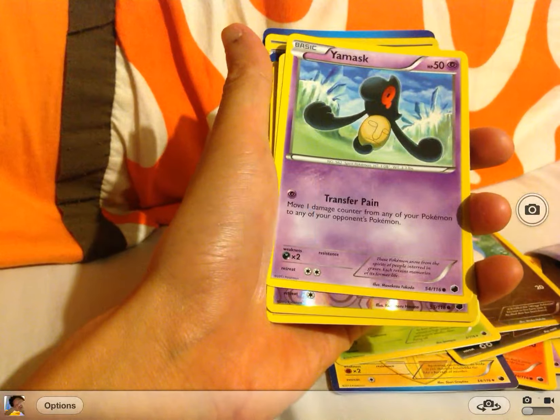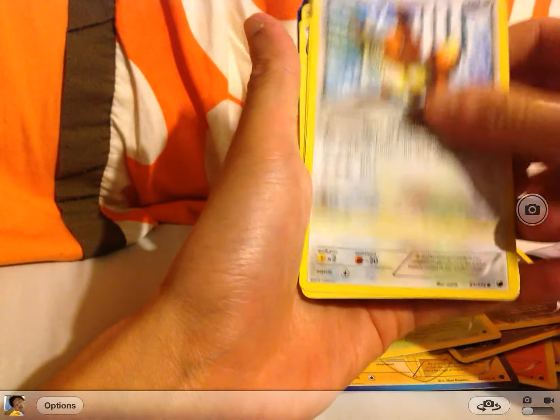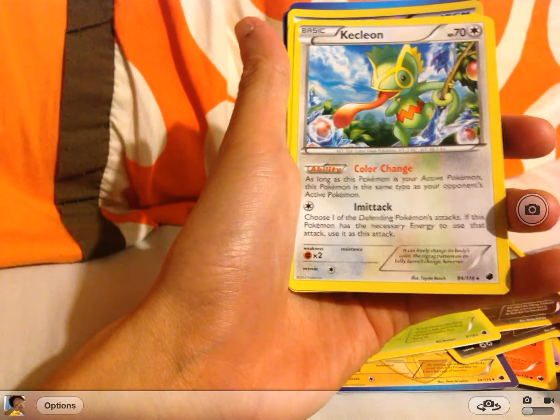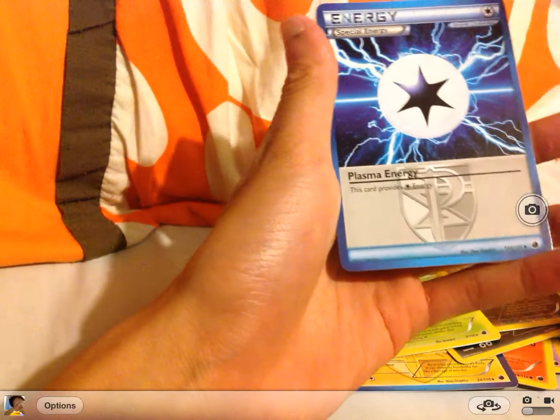Also Nidorino, a Yamask, a Yamask holo different version, a Mankey, Primeape, Makuhita, Sneasel, Sandile, a Hydreigon, a Dratini, a Dragonair, a Rattata, Eevee, Hoothoot, Noctowl, Kecleon, Starly, a Float Stone, a Frozen City, and a Plasma Energy.